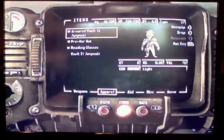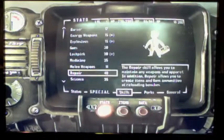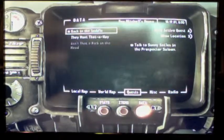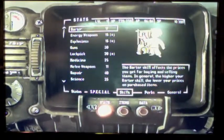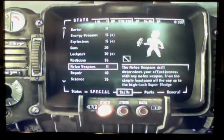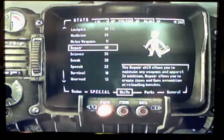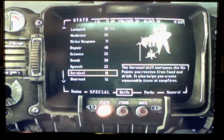The Armored Vault 13 jumpsuit you only get when you pre-order the game for Xbox 360, so if you haven't done that you probably don't have that. I'm just looking through all the menus — they're pretty nice. I think you can change the color of your Pip-Boy when you press start and go to options, but I like this color. And look, my repair is already really high, and that's going to be helpful for the future.